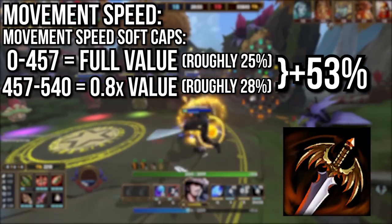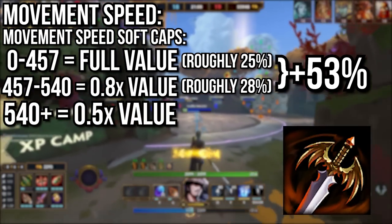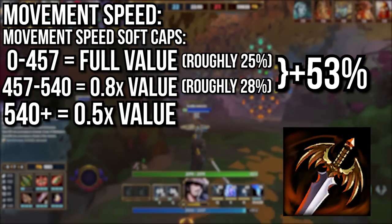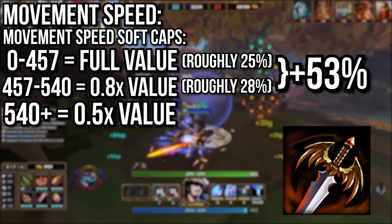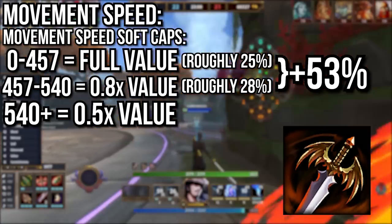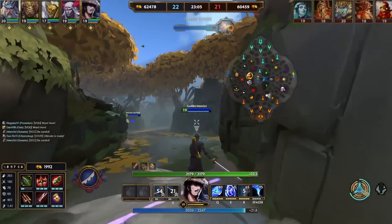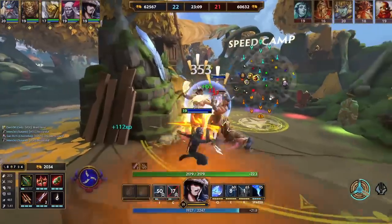Beyond this second softcap at 540, all future MS increases are only half as effective as normal, which is where you really start to lose out on a lot of potential value. A lot of this is more interesting than useful, but knowing that roughly your first 25% movement speed is full value, your next 25-30% is only 80% value, and after that it's all half value could be useful when considering builds and relics in-game.